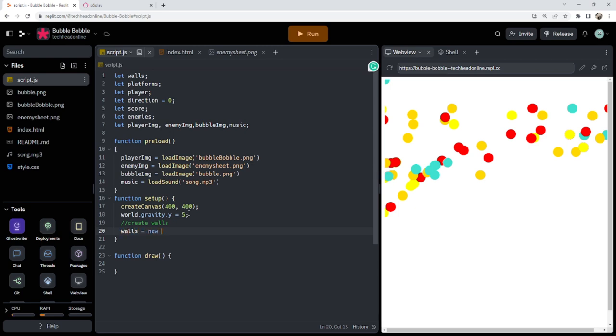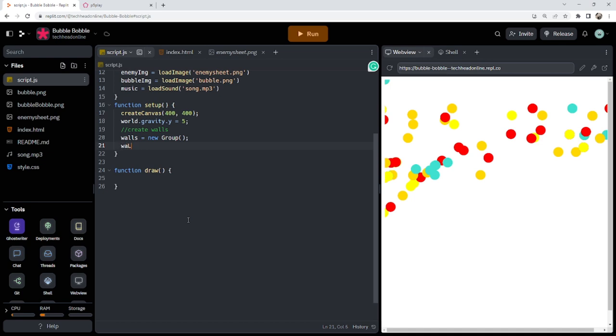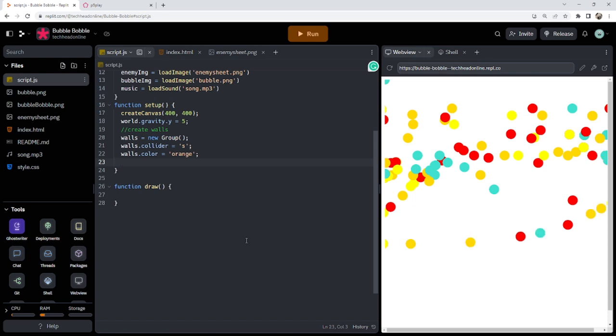I'll make a new group — walls equals a new group — then set walls.collider to static so they don't move, and give them a color so we know where they're drawn. We can texture these later if needed. Instead of constantly making new wall sprites, I'm going to make a function called createWall that takes x, y, width, and height as parameters and just creates a new walls.sprite at those coordinates.